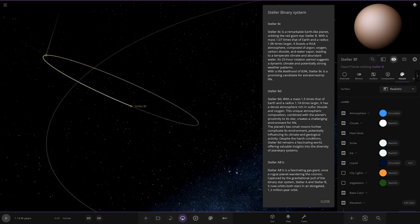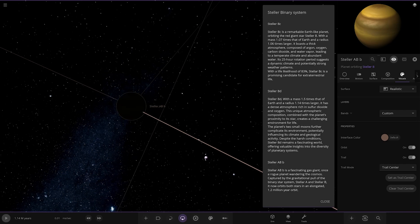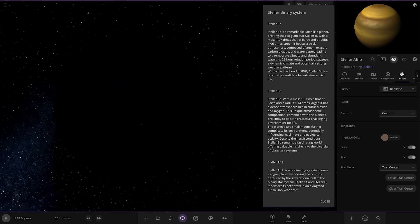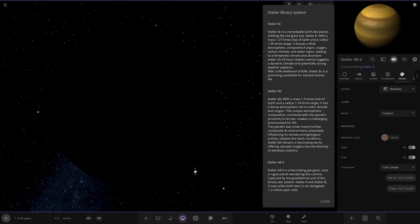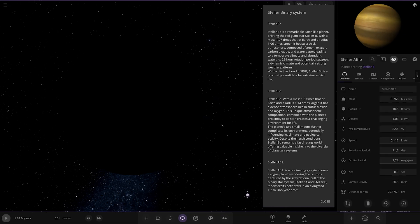But then there's one final object — ABB. Pitch darkness. It's a fascinating gas giant, once a rogue planet that wandered the cosmos, captured by the gravitational pull of the binary star system. It now orbits both stars in an elongated orbit of 1.2 million years, and it is in pitch darkness forever. Once that red giant explodes though, the orbits in that system would change pretty dramatically.